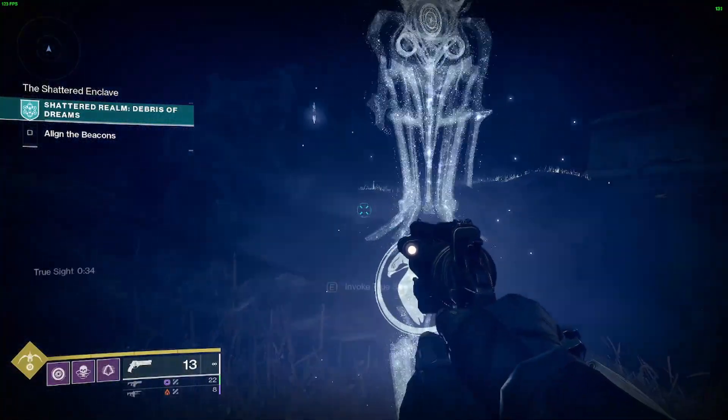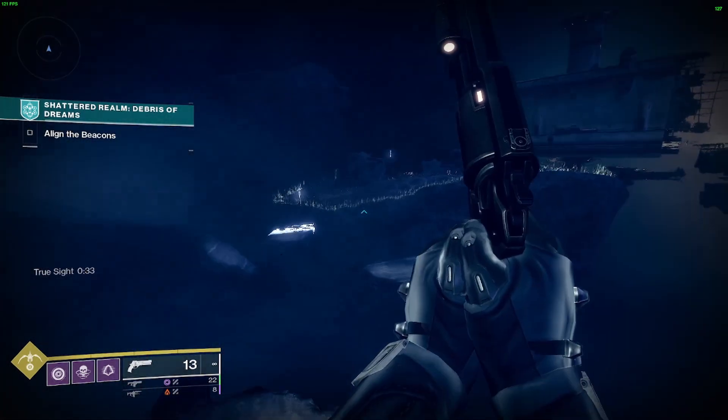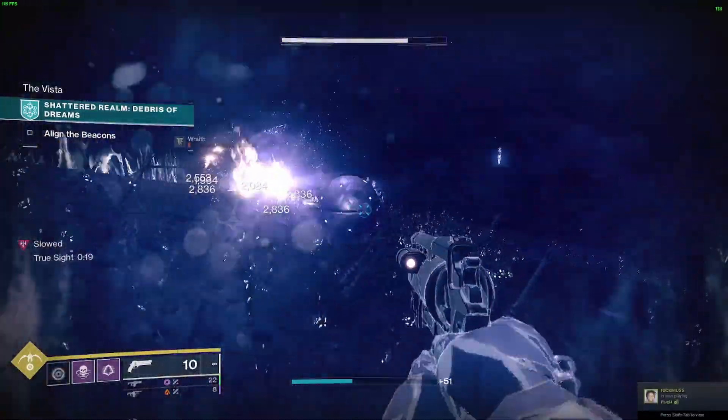Grab True Sight again and make your way across. The final cache will be waiting for you just on the right side of the island out there. And that's it — all the caches within the Shattered Realm Debris of Dreams.